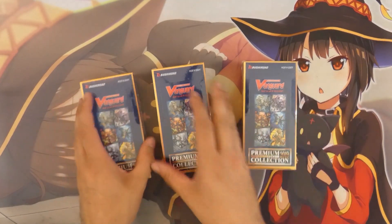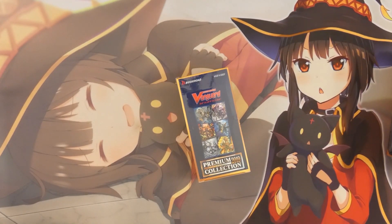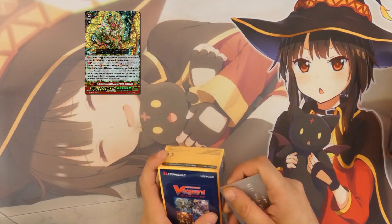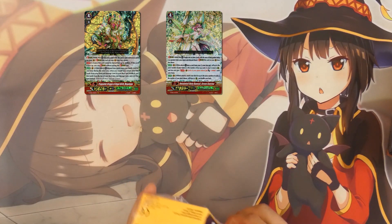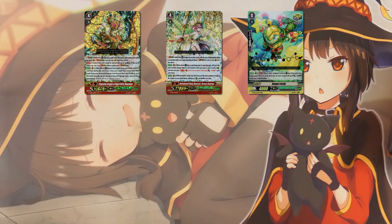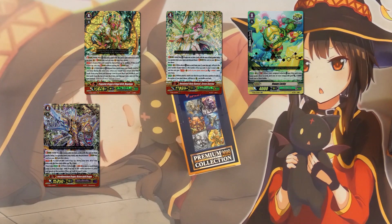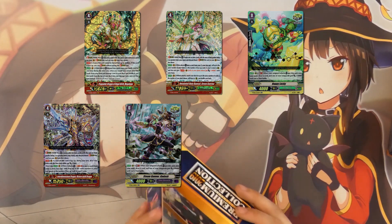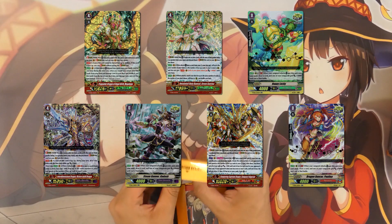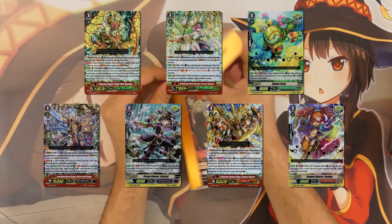But enough about the set itself — let's crack open some packs, as there are some interesting things I'm looking for. Personally I'm looking for the Nation Dragon for Zoo for my Zoodiac builds. Of course I need my Katrinas, I need the crit triggers for Neonectar, and I need the history build for Gear Chronicle along with the crit triggers. And on top of that I also want the Narukami stuff. If I can get any of these cards, that would be pretty great.